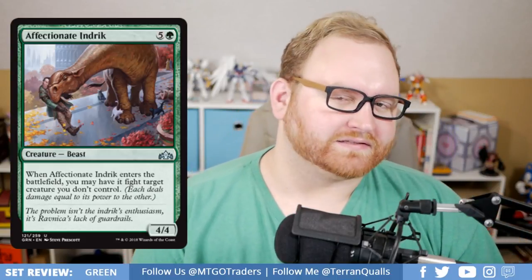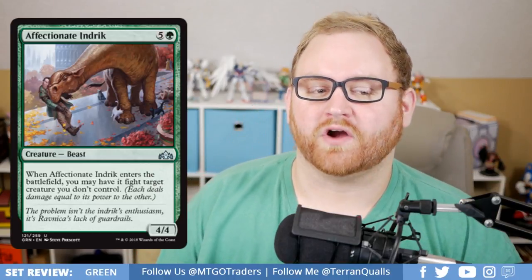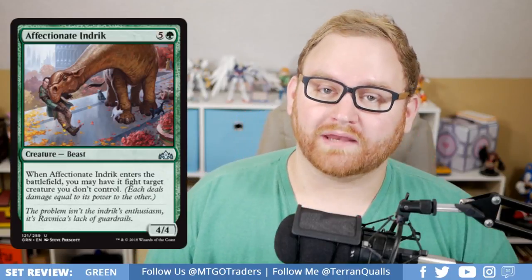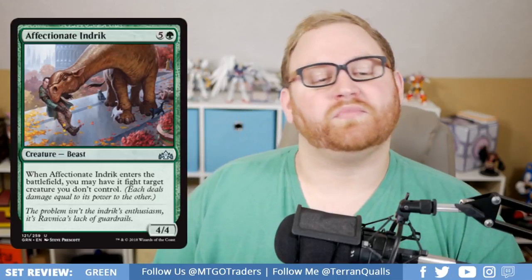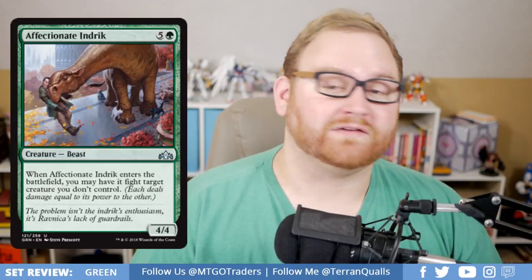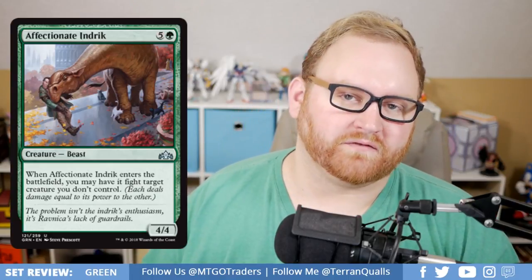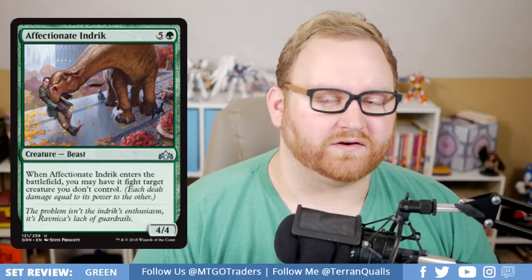Affectionate Indrik is a 6-mana 4/4 uncommon beast. When it enters the battlefield, you may have it fight target creature you don't control. This is a quite good uncommon for Draft and Sealed. Probably not going to see any standard, modern, or commander play, but in Draft and Sealed, this is exactly what you want to be doing if you're behind. And if you're ahead, it's still a 6-mana 4/4, which is not terrible.